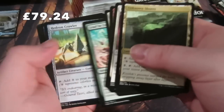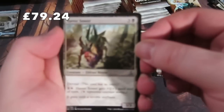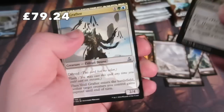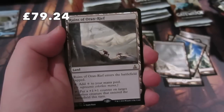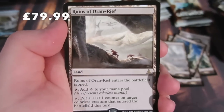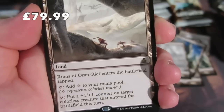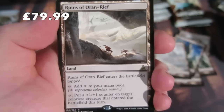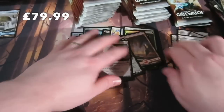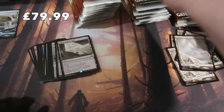Another nice Wasteland - I'm excited now! We get Havoc Sower, Void Grafter, Birthing Hulk, and we get one of the lands: Ruins of Oran-Rief. It enters the battlefield tapped, taps for colorless, and you can tap to put a +1/+1 counter on a colorless creature that entered the battlefield this turn. A bit of a stipulation but that's where we are.